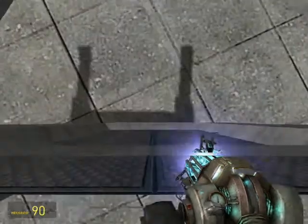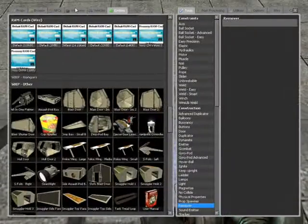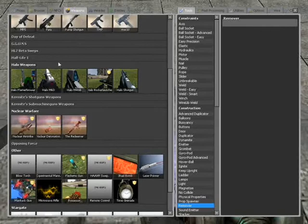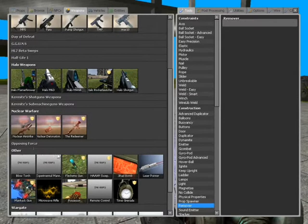First of all, this little thing you can see here is on me. If you go to weapons — if you have the space build enhancement pack — go to weapons and go to others, I think it's called, and it's here.